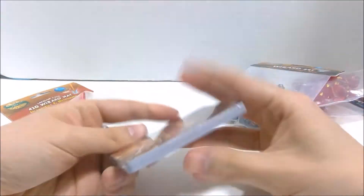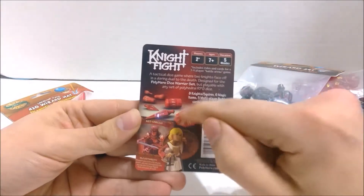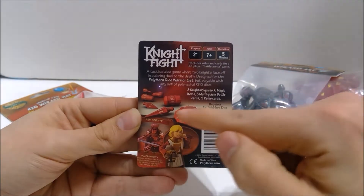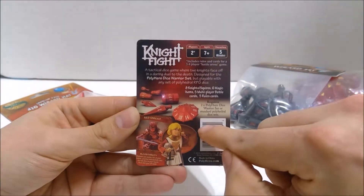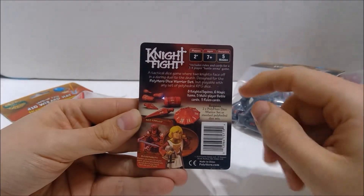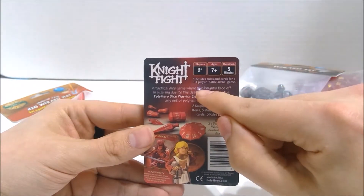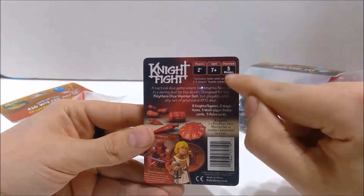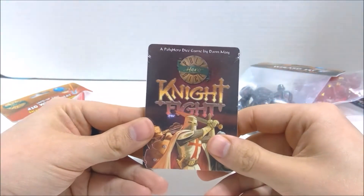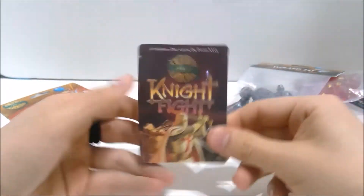They also sent me Knife Fight — oh, I could have been showing this the whole time! This is the Warrior Set I was talking about. It's a really simple card game they made for the Warrior Set of dice, but they can work with any set of polyhedral dice. It's a really simple fighting game that you can use dice for. It's two-plus players, has three to four battle arena rules, and it's about five minutes to play. I could probably throw this into my D&D game as like an actual game in the world they play, like at a tavern.